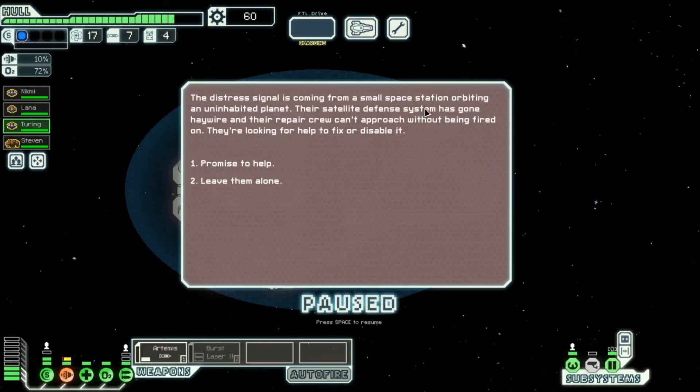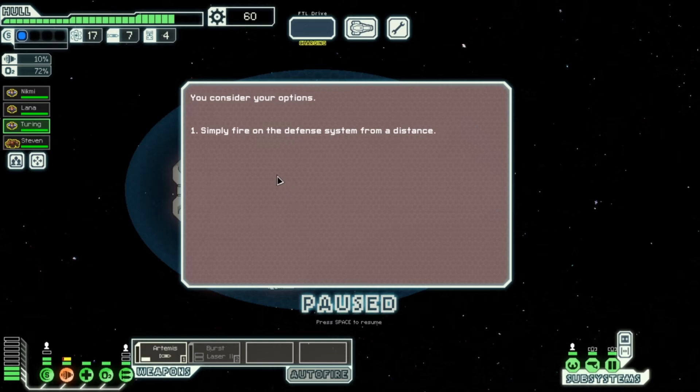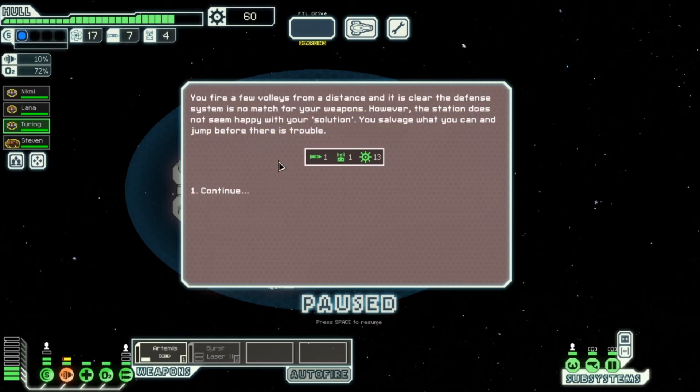The distress signal is coming from a small space station orbiting an uninhabited planet. Their satellite defense system has gone haywire and their rescue crew can't approach without being fired on. We help by firing on the system — it's clearly no match for our weapons. However, the station doesn't seem happy with our solution. We salvage what we can and jump before there is trouble. Oops.